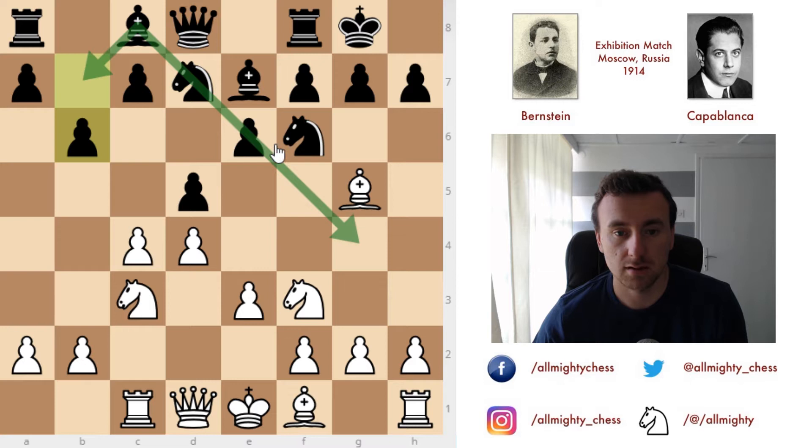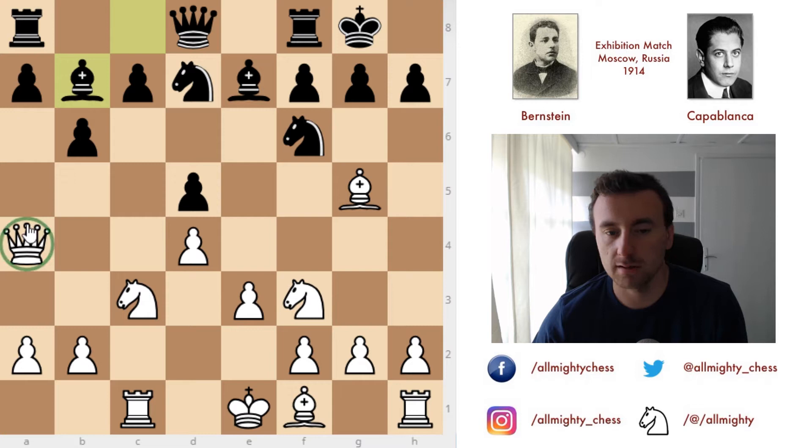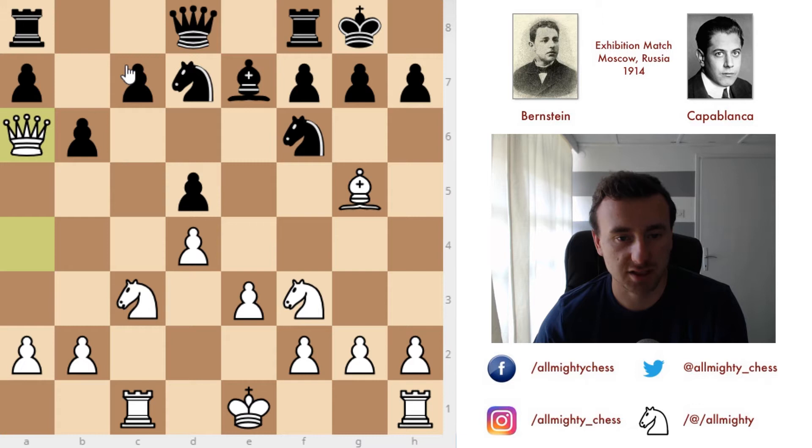In order to counter that, Bernstein captures on d5, pawn captures on d5, and now after the bishop comes to b7, it will be blocked by its own pawn on d5. We see queen to a4 now and bishop to b7. Queen to a4 was played with the simple idea of wanting to play bishop to a6 in the end, to get rid of Black's light-square bishop. Which is in and of itself an okay idea, but usually nowadays people develop this bishop on e2 and d3, which is much more normal. But this is also an okay idea. Capablanca doesn't mind. He exchanges the bishop: bishop to a6 and queen to a6. And now c5.